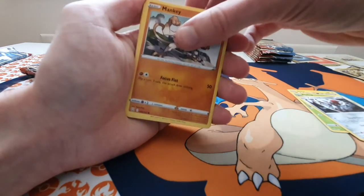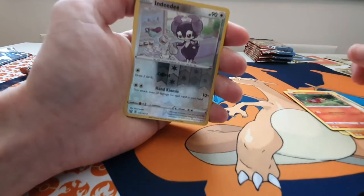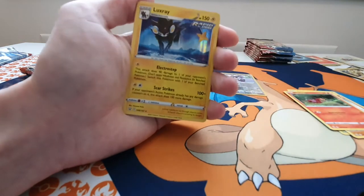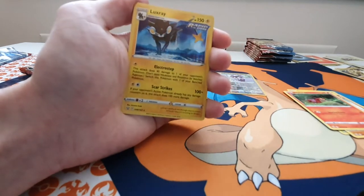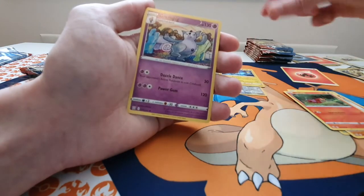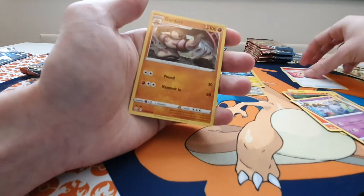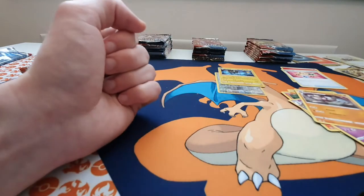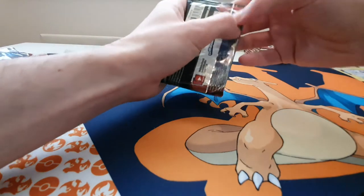Reverse Holo Indeedee, a Holo Luxray Rapid Strike — it's very nice, do you like a Luxray — the Energy, a Grumpig, a trainer, and a Gurdurr. Good pack again. So we're down to our last three Empoleon packs — let's move on to another stack.